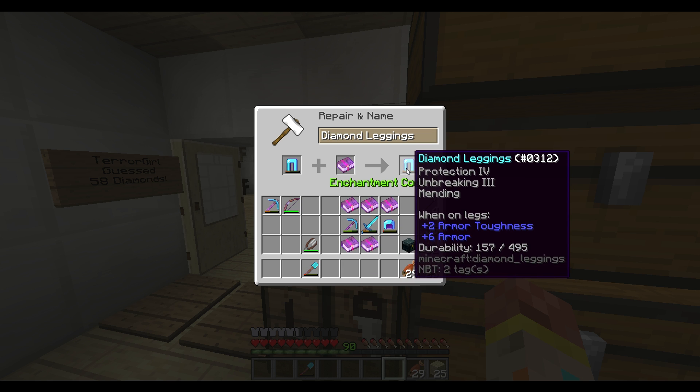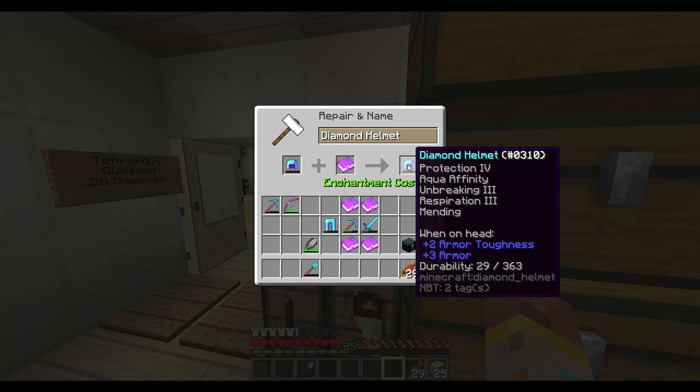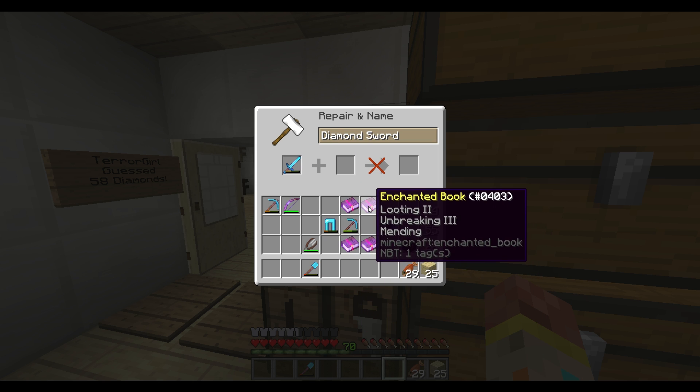Yes, that's all I want — Protection, Unbreaking, and Mending on the pants. Perfect. It's gonna cost me 15 for the helmet, which will add Respiration and Mending — that's exactly what I need. Awesome.